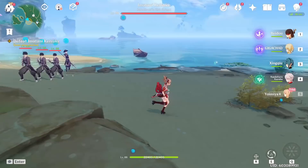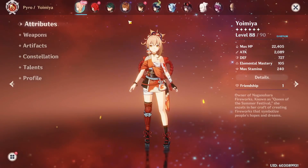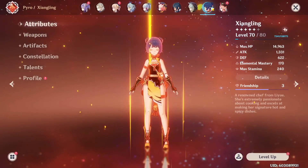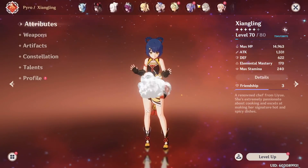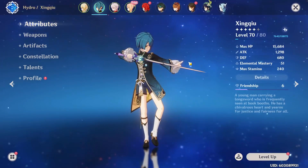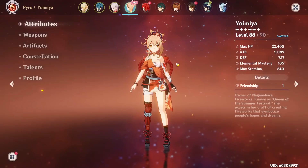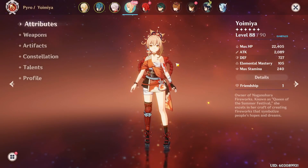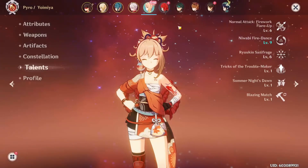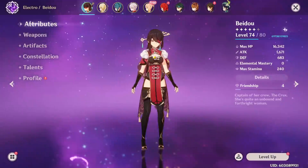Something we'll have to test in a better environment when Yoimiya releases is what reactions she can reliably proc. Most of the really strong pyro characters right now — Diluc, Hu Tao, Xiangling — all want to constantly spam reactions, usually paired with Xingqiu for fast hydro application to constantly proc vaporize, multiplying damage by 1.5x. We still have to test how reliably Yoimiya can vaporize. The best team comps are suspected to be a vaporize team or an overload team pairing her with Beidou.